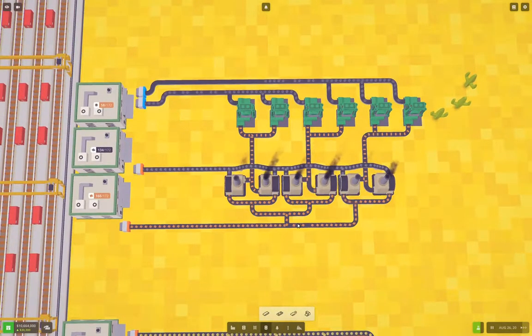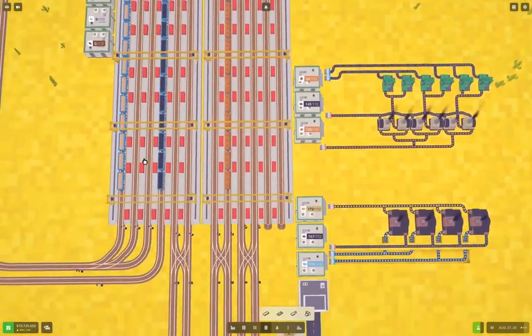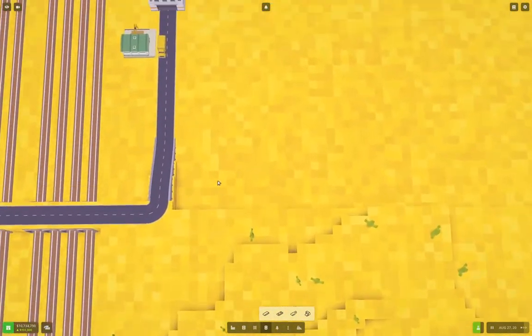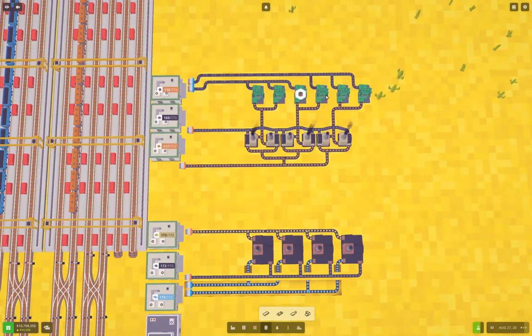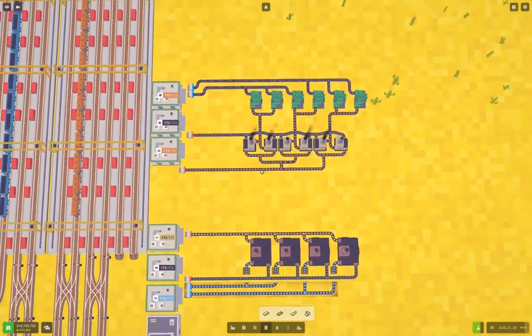It looks like I could probably drive three or four presses from each smelter pair there. And it looks like I really need more. So I guess that means I'll have a pretty good chance of just running everything at a fairly high throughput going out of there to the next stage in producing things.